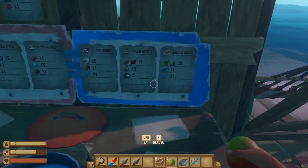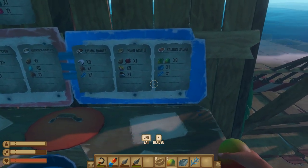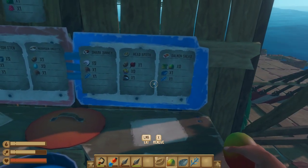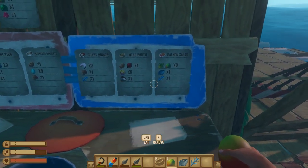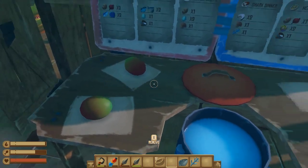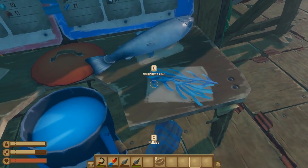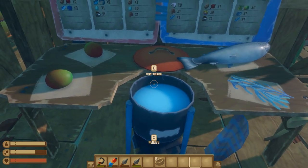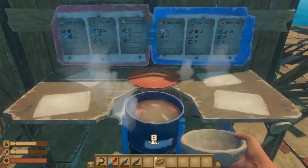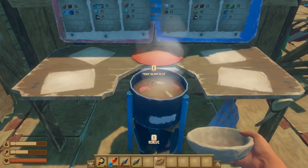Salmon salad requires two pineapple or two mango, one raw salmon, and one silver algae. I'll use two mango, one raw salmon, and one silver algae. Once you have all that, start cooking. Salmon salad takes three minutes and 30 seconds, and you can collect it twice.